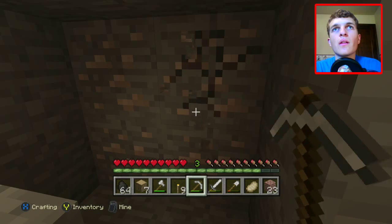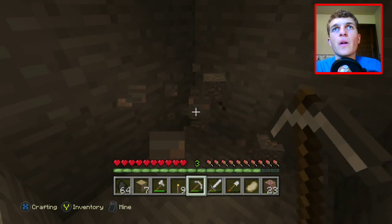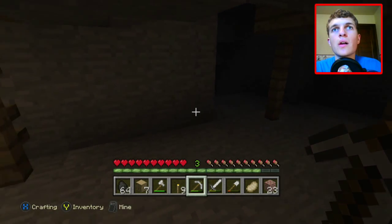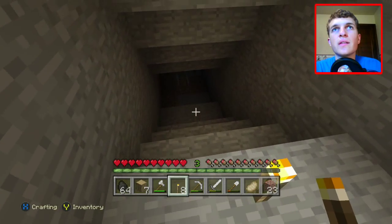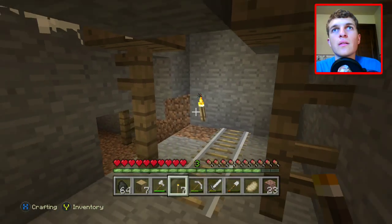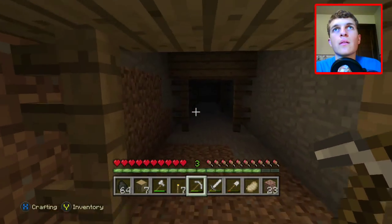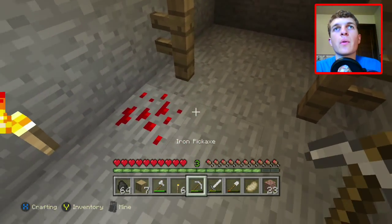I want some diamond because then we can make our nether portal. It'd be really cool to go in the nether world and get things going, get our house rolling. Look at these dark stairs — we're going to go down here and check this place out. Let's get this mine track — I'll take some free mine track, why not? Lay another torch down right here. Hopefully we don't run into any more creepers.